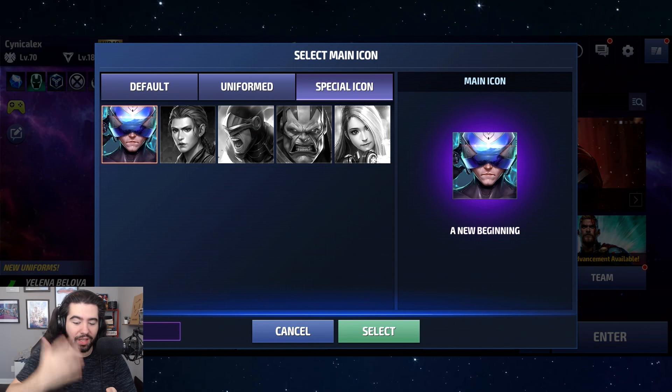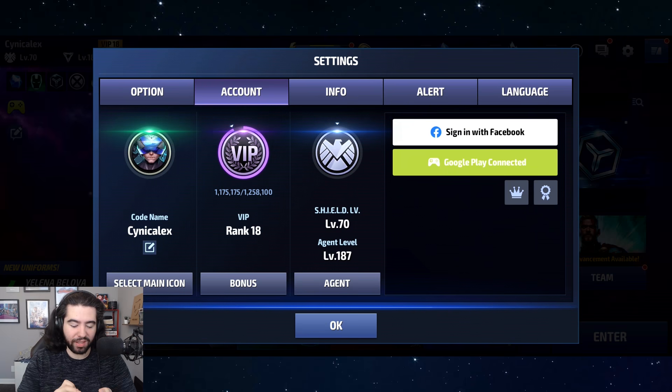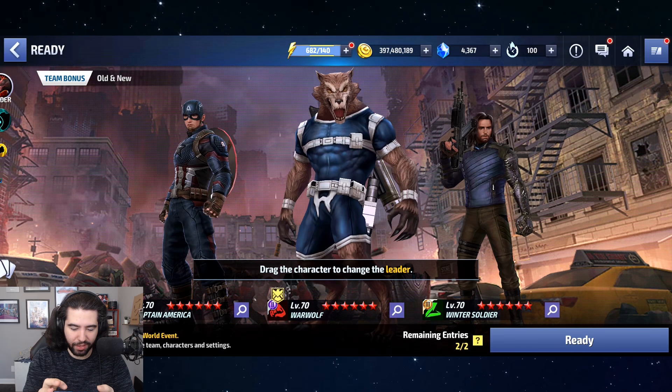When I go over here, you can see that it is selectable — a bing, a boom — and suddenly I am the big brainiac Professor X. So we've covered that. Now let me get my Future Pass XP right here by just pretending to be ready — you don't actually have to play World Event, you just have to zone in and you'll get your XP. It was like 18 XP.